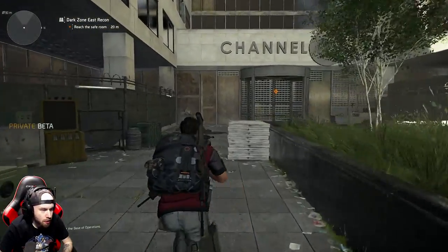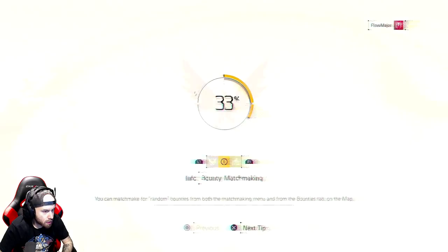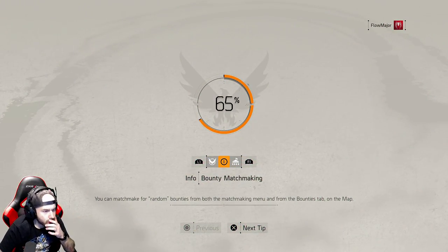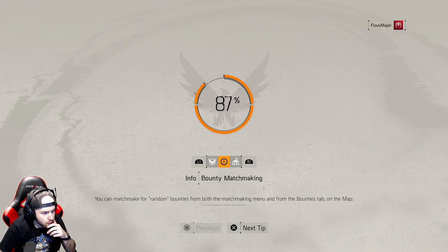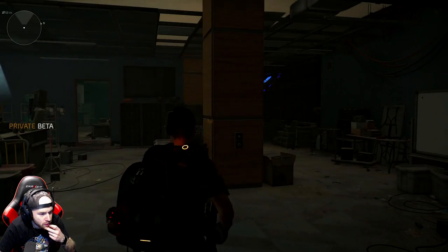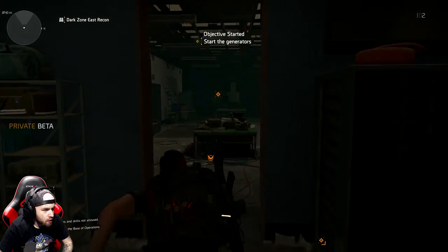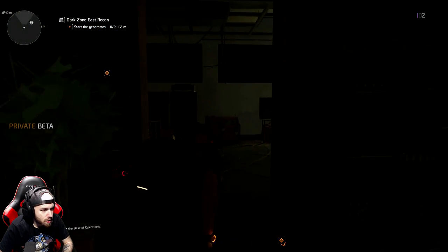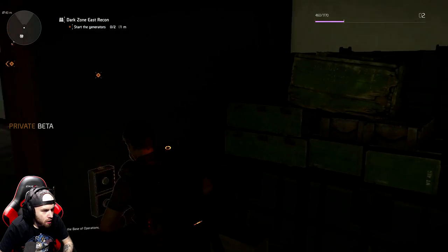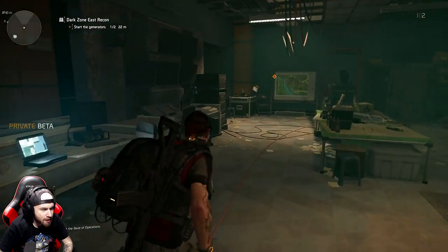I just want to fight some real people, you know. Channel 93, we're gonna go on the news. Enter the safe room. You can matchmake for random bounties from both — okay. Start the generators. I'm gonna be turning on the dark zone, then everybody gets to use it.